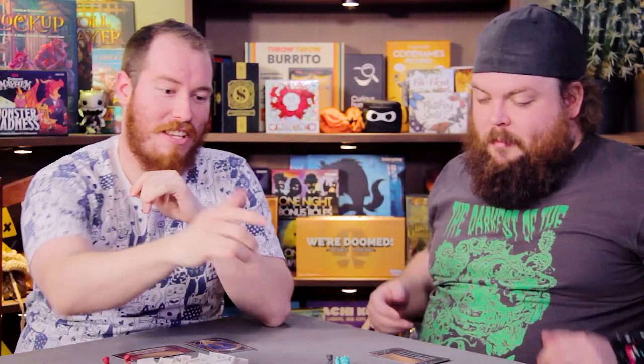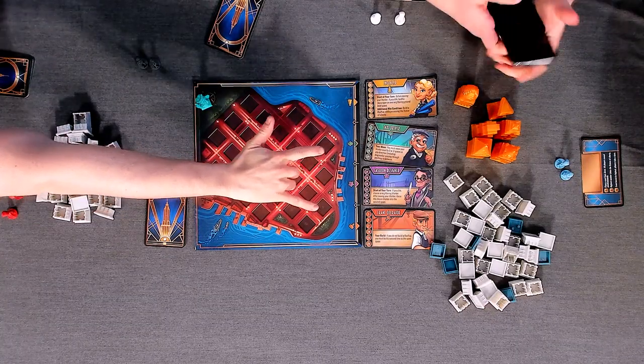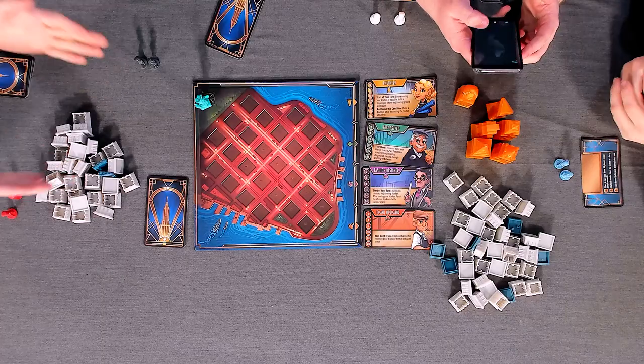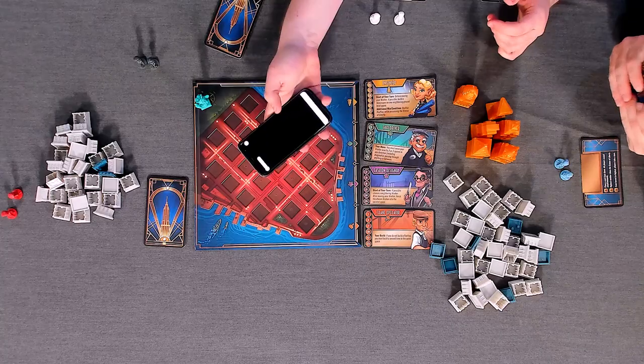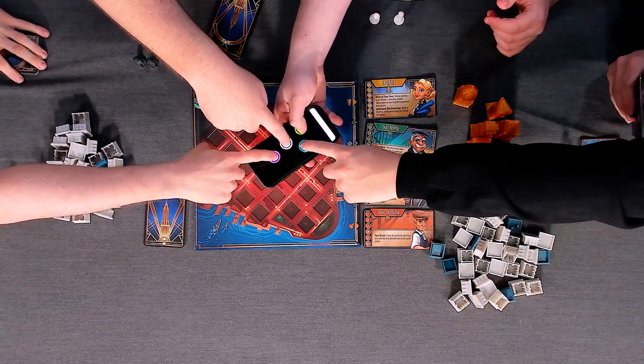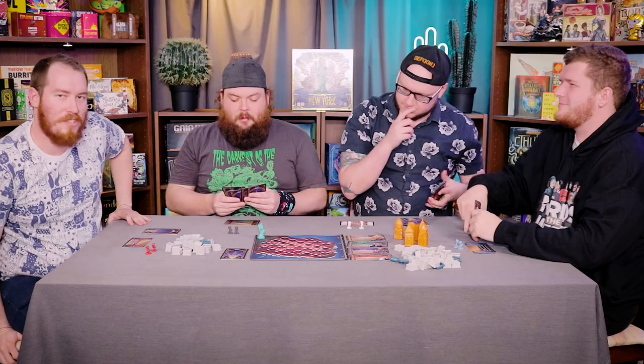Each of those has very specific numbers. Each of us has five cards and we're all going to play them one at a time, reveal at the same time, go in order of number played. Also, you forgot to mention that these three are different each game, and the Engineer is the same every game. So there are different role cards. The original Santorini is called Santorini, and this is Santorini New York.